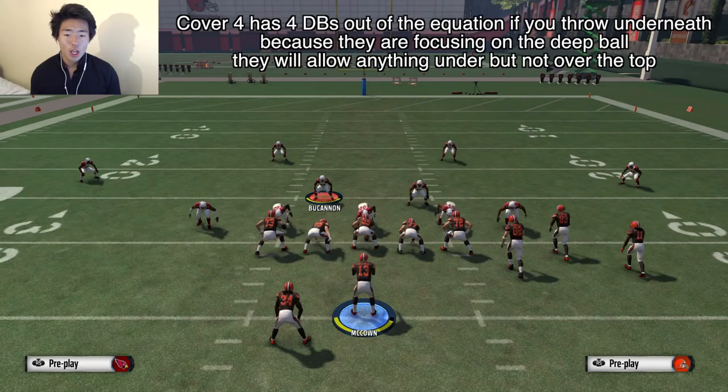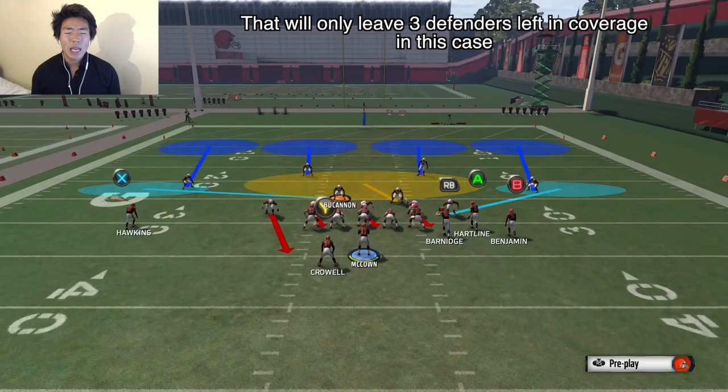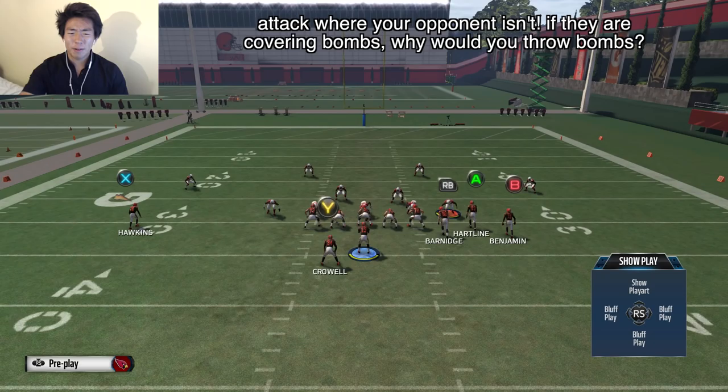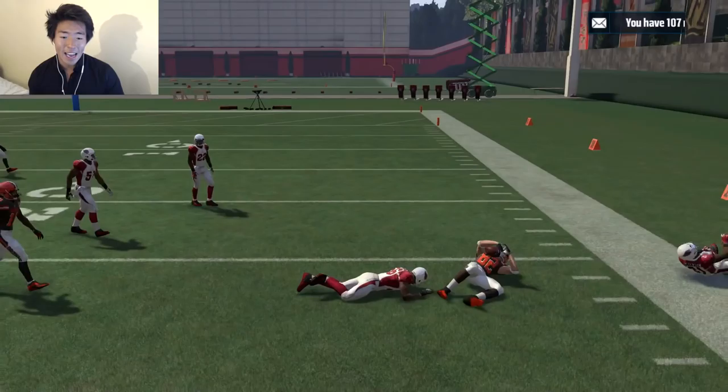Three. You have these two linebackers — Dion Buchanan, Minter, and Lamar Woodley. So if you throw something underneath, how will these three defenders be able to stop it when you have one, two, three, four, five players that are potentially pass catchers? The best tip I could give versus cover fours is take what you can get, and those plays will add up. For example, if you get five yards every play, that's virtually a first down. Look, we're going to go with the spacing play here — this should be easy money.